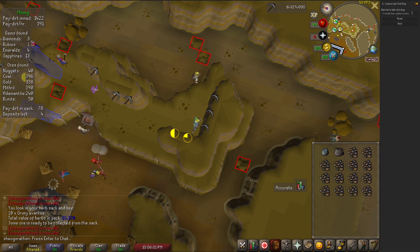Custom Left Click Drop is a very handy plugin for quickly getting rid of items you would never want. You simply type an item into the bar and the left-click option on that item will change to 'drop.' I threw things in here like crushed gems, ashes, regular bones, or unidentified minerals from the Mining Guild.